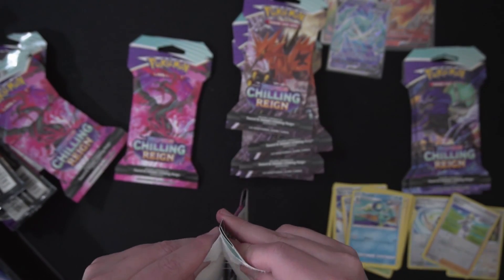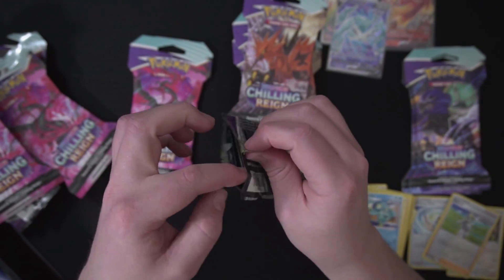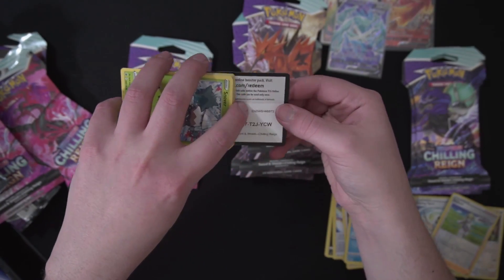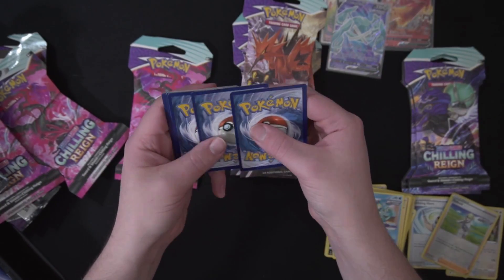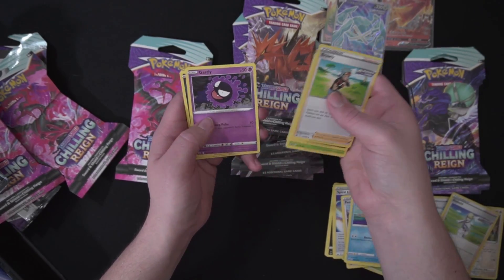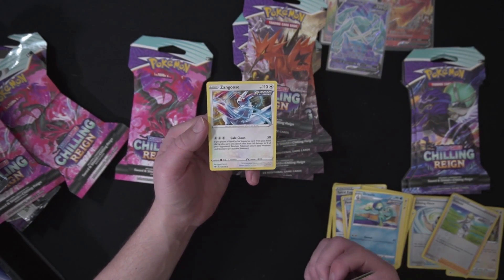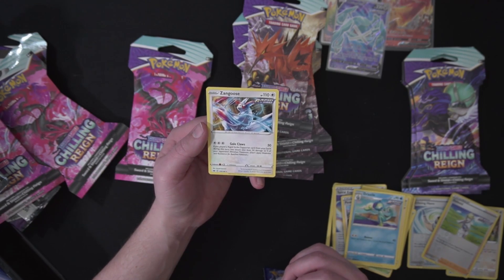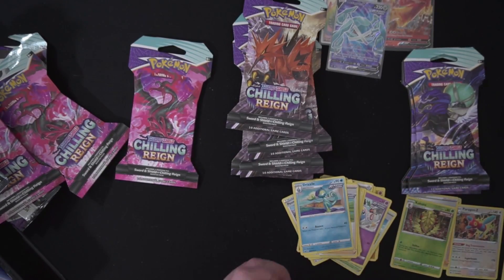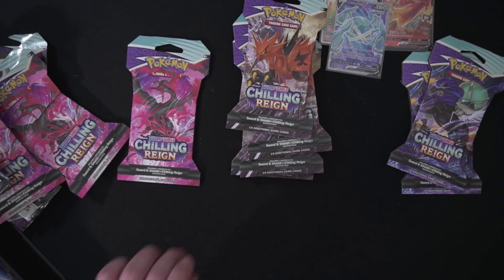Pack number four of our crazy Chilling Reigns pack opening here. Keeping the streak alive, let's go. Cool color. Let's see — Ghastly Coffee, Hakuna, and a non-holo Zangoose. That's still pretty cool artwork, though.